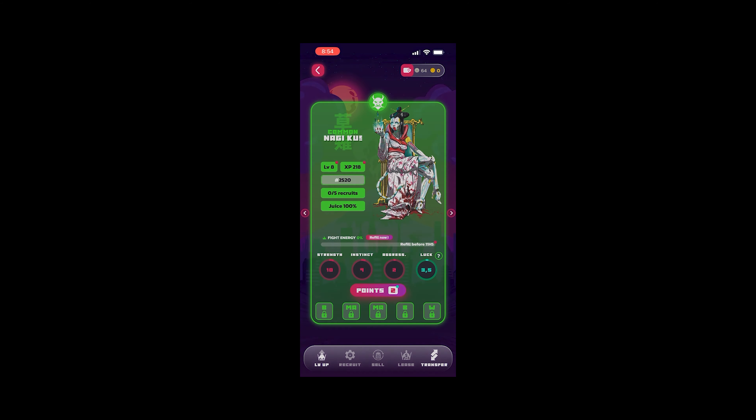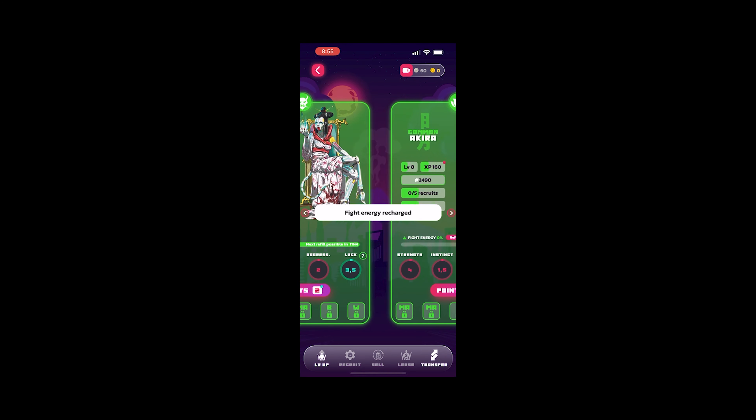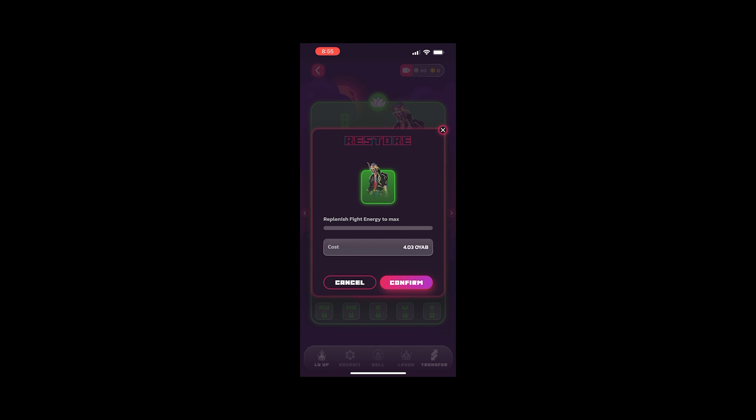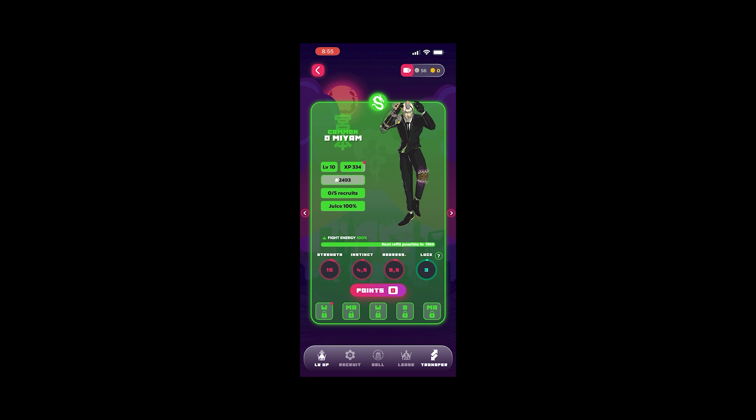I'm going to cycle through my different characters to refill those. Each one costs a certain amount of in-game token. This other one is my street mission guy — he's focused on street missions, so his luck is as high as I can get it right now. My current strategy is three characters: two focused on fighting and one focused on street missions, so I can try and have the highest luck possible. It means I get crushed in fights with that character, but it gives me a higher chance at getting some raw boxes.